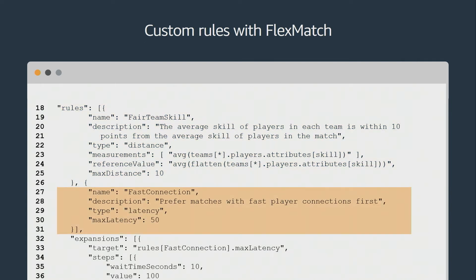In addition to team skill, there's a second rule: fast connection. This is to prefer matches with fast player connections first — it's a latency rule. Essentially, for players that have 50 milliseconds or less latency, they're added to the match. If they don't meet that requirement, they won't be added. So with just a couple lines of code, you can quickly set up skill-based matchmaking that also considers latency for your players.